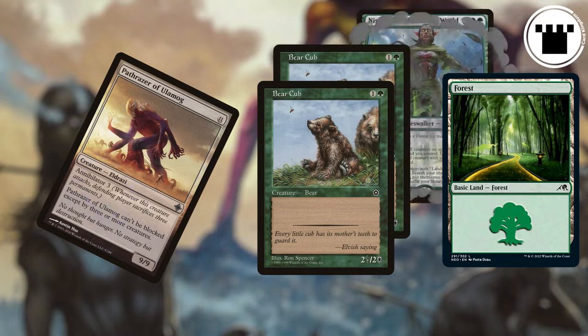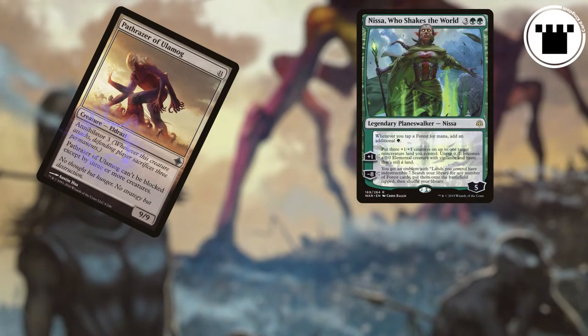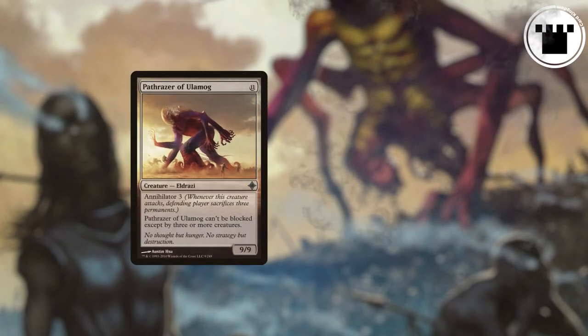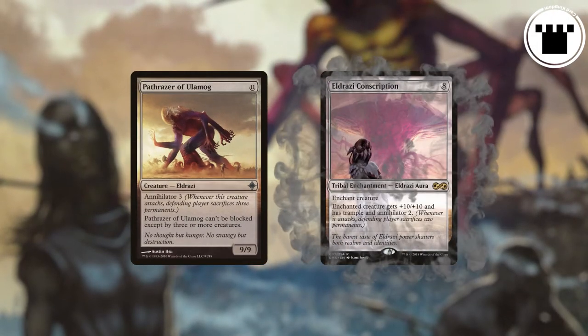If the Annihilator creature attacks a planeswalker, the defending player still has to sacrifice the permanents required by the trigger. Lastly, multiple instances of Annihilator trigger separately, which can actually happen thanks to Eldrazi Conscription.